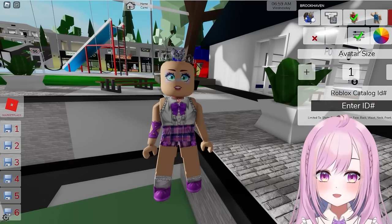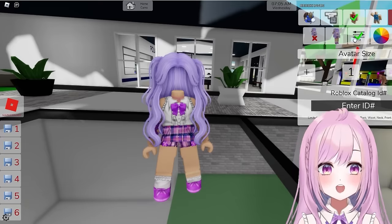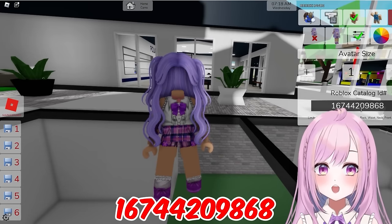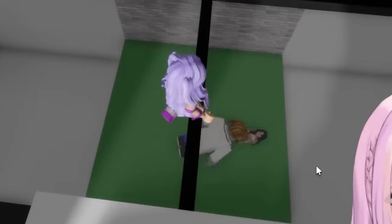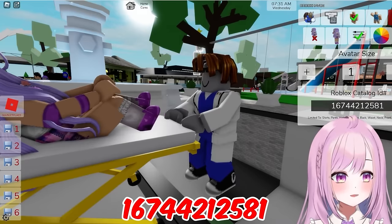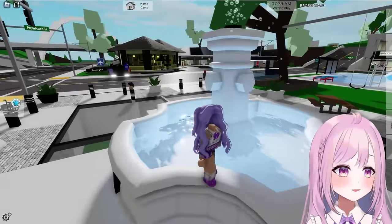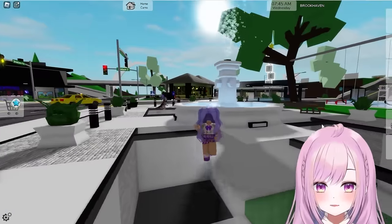First we go to Brookhaven. To get the Bold animation for free, type in these codes. The first one for idle is 1674420986 — and I got it! Then for the jump animation the code is over here — look at the way I'm jumping, like a little bunny. So cute! Then the next one is the run code — stop the video if you have to copy it.